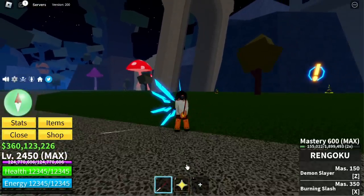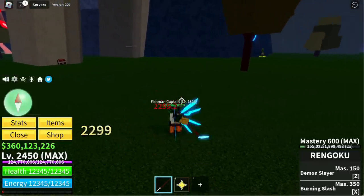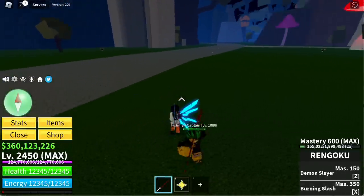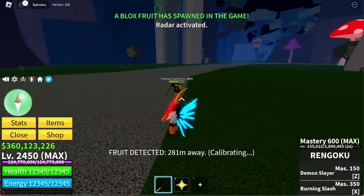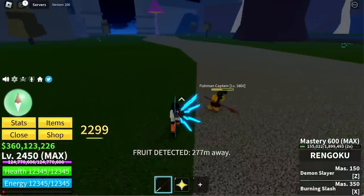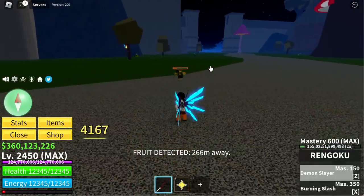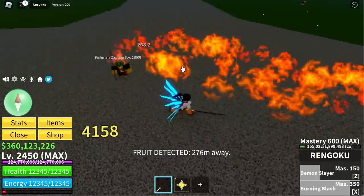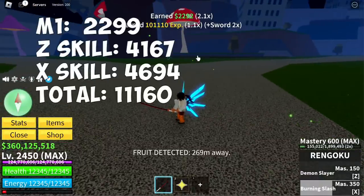Next up, Rengoku — also from the second sea. First slash: 2,203. Second slash: 2,299. Third slash: same. Fourth slash: same. Z skill, Demon Slayer — check that damage — 4,167. X skill, Burning Slash — we got a total of 11,160. That's a lot of damage!